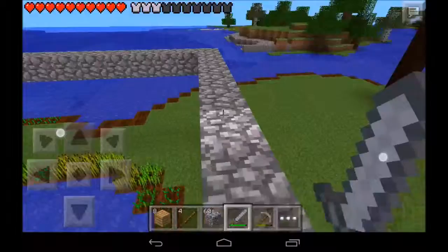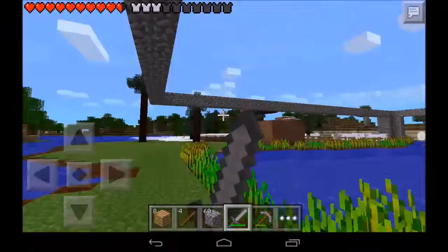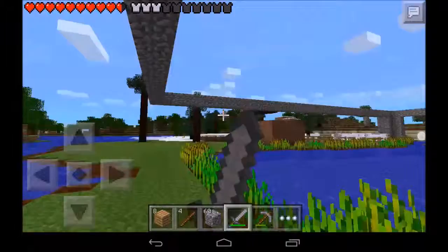And if we jump down — I freaking landed on the wheat. If we jump down here, then you can see that at this point the wheat farm does turn into a potato farm. So that is basically what I have in my world in Minecraft Pocket Edition.